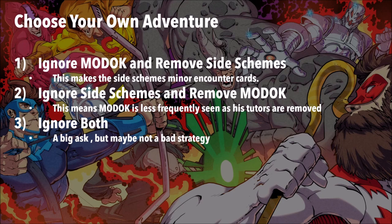So, one strategy you could do — strategy zero, which I do not recommend — is to try to defeat MODOK and try to get rid of the side schemes. It almost never works for me. Instead, use those resources on the main agenda, whether that be the main scheme or the villain's health. The two strategies I would recommend are strategies one and two.